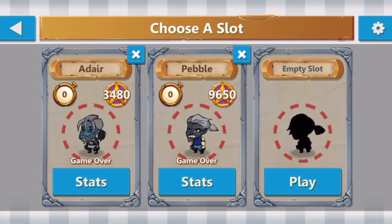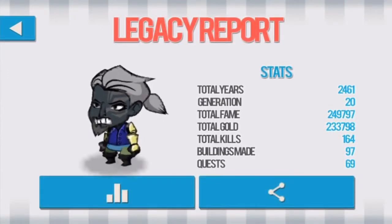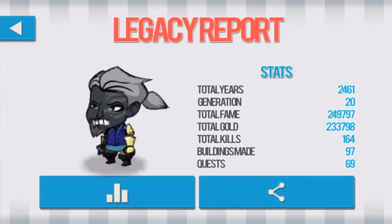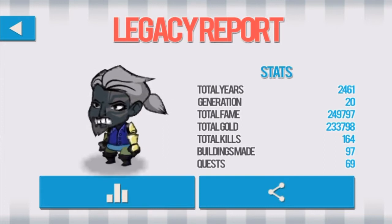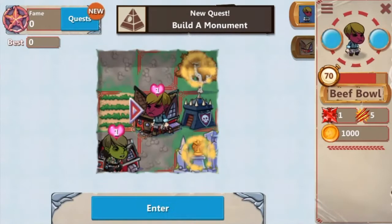You go around on a board game-style map trying to explore and become the most famous warrior there is. Every step you take removes one life from your hero's life gauge. At the end of a run, you get a legacy report — we spent 2,461 years, had 20 generations, earned 249,000 total fame, 233,000 total gold, plus kills, buildings made, and quests completed.